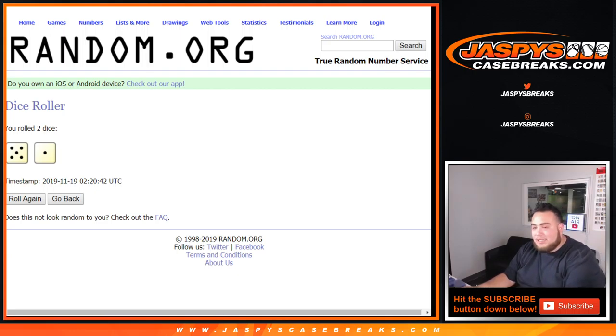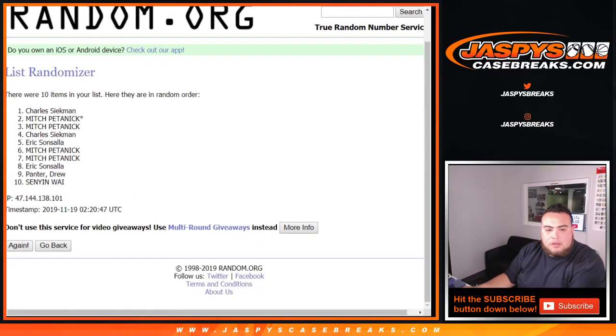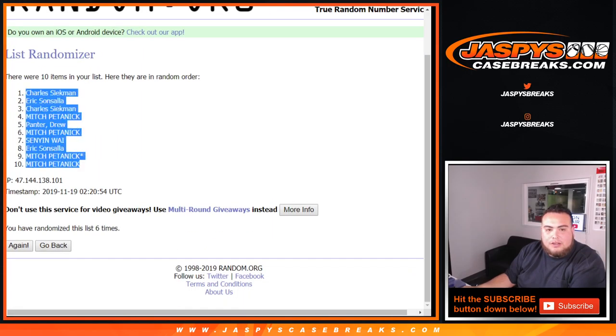A 5 and a 1 — 6 times, good luck. 1, 2, 3, 4, 5, and 6. 6 times — Charles down to Mitch.